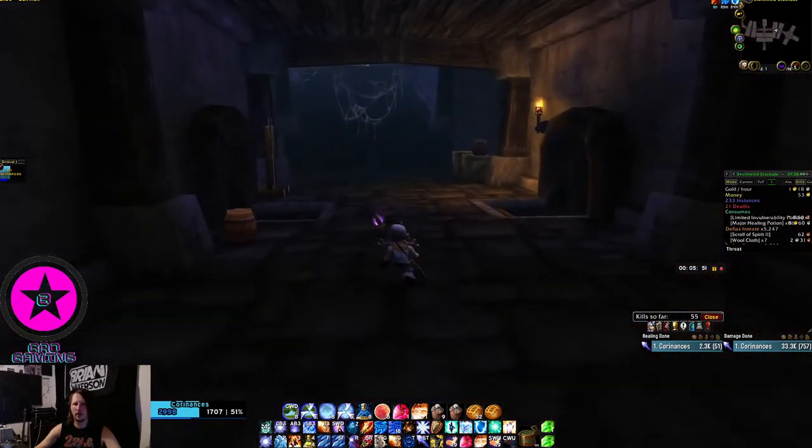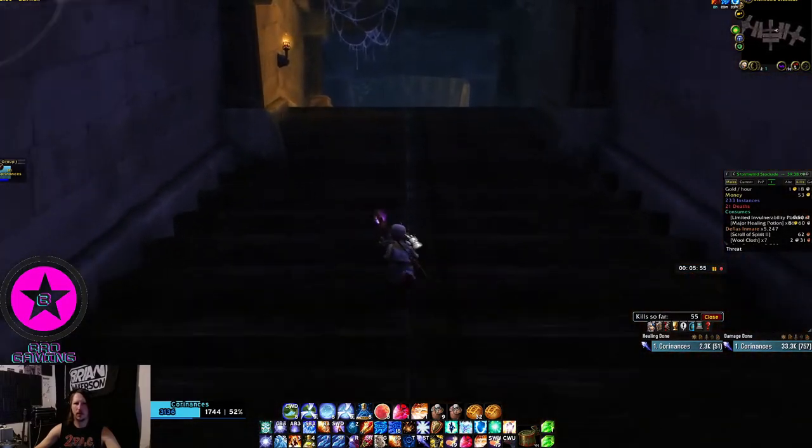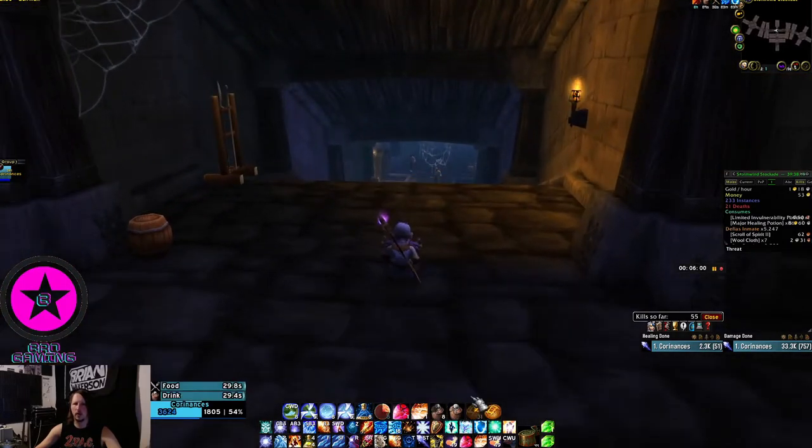One thing I forgot to do — I forgot to put my shields up right before we went into the last room. Make sure to always put your shields up when they're off cooldown. You'll see in the middle of my screen a little set of bars when I put my shield on — that's a WeakAura, I'll put a link to it in the description.